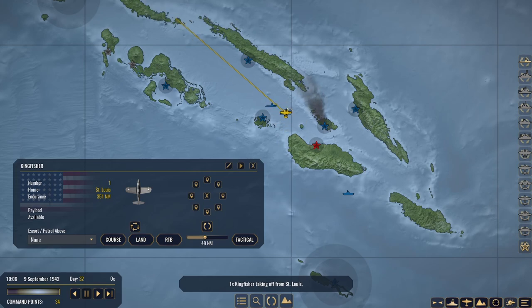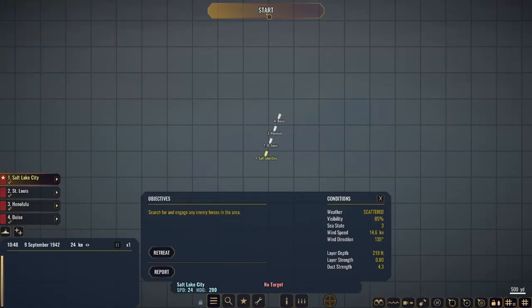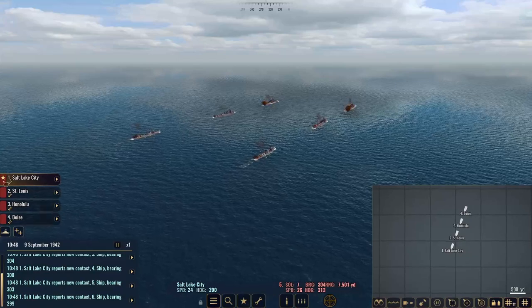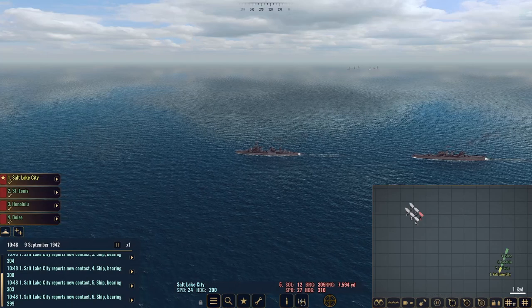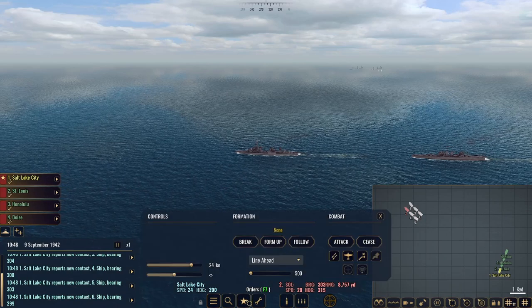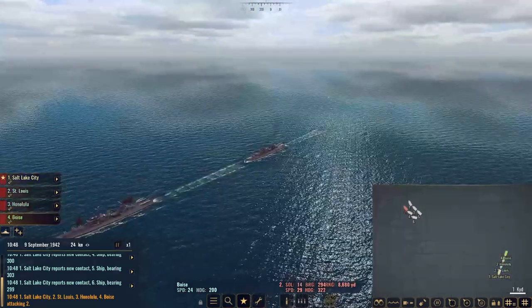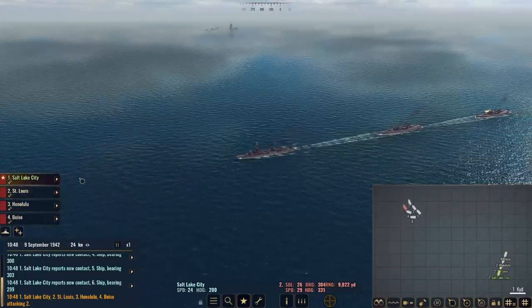Let's get some planes out to start scouring the area. Task Force 1 has encountered something again. Hello! Where did this come from? Bloody hell! Let's target a new target if we can and give the attack order - we are on the attack. Holy shit, this was sudden. Does anybody have torpedoes? I don't think we have that - that is a Japanese cruiser thing.